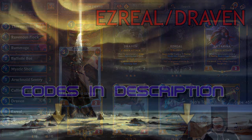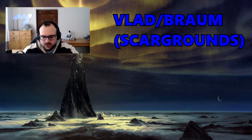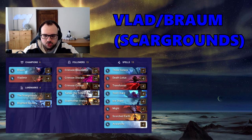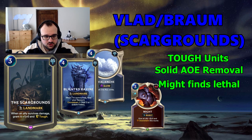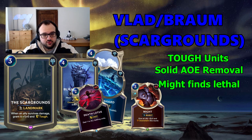The second deck would be Skargroyne. The reason why Skargroyne is amazing against Irelia Azir is that while they are trying to push damage with the blades, you are buffing your units and trading very efficiently. They can't really kill your units. On top of that you have solid removal like Blighted Ravine, Avalanche, Might to find lethal when they keep jumping your units, Ice Shard, and Death Lotus — so a lot of answers for their stuff.